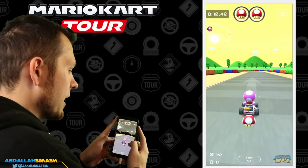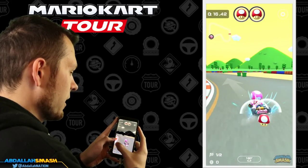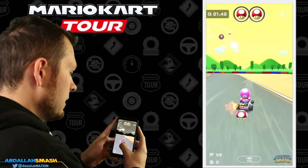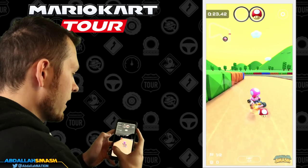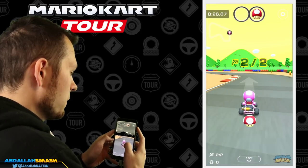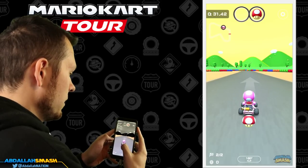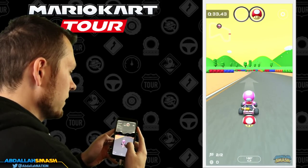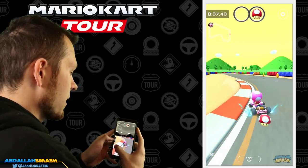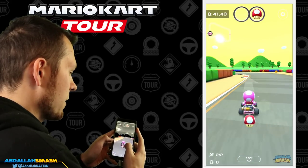If you have smart steering on, it's gonna be a little bit easier for you because smart steering allows you to walk into those walls pretty easily. We're gonna do another mini turbo and then take this shortcut right here. Always stay more towards the left — the game will automatically correct you toward the center since you're on smart steering. Use the mushroom towards the finish line.